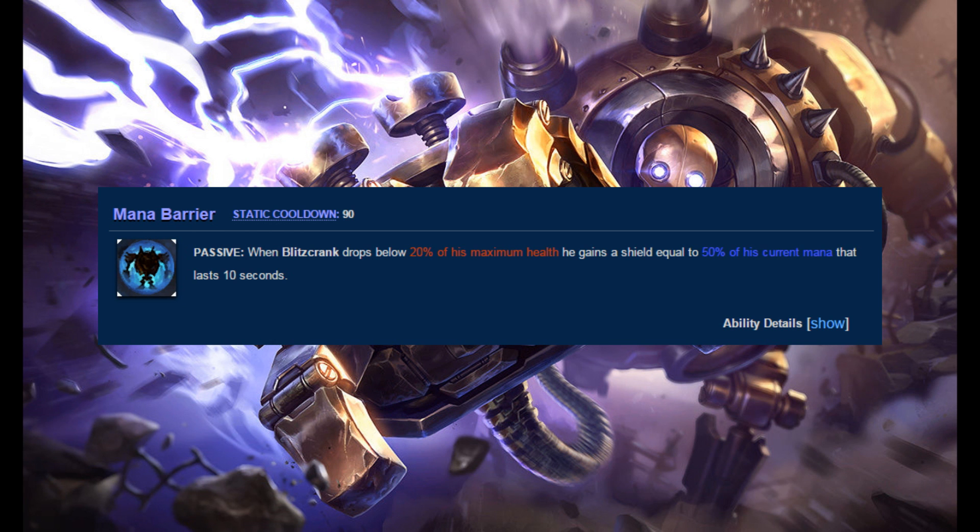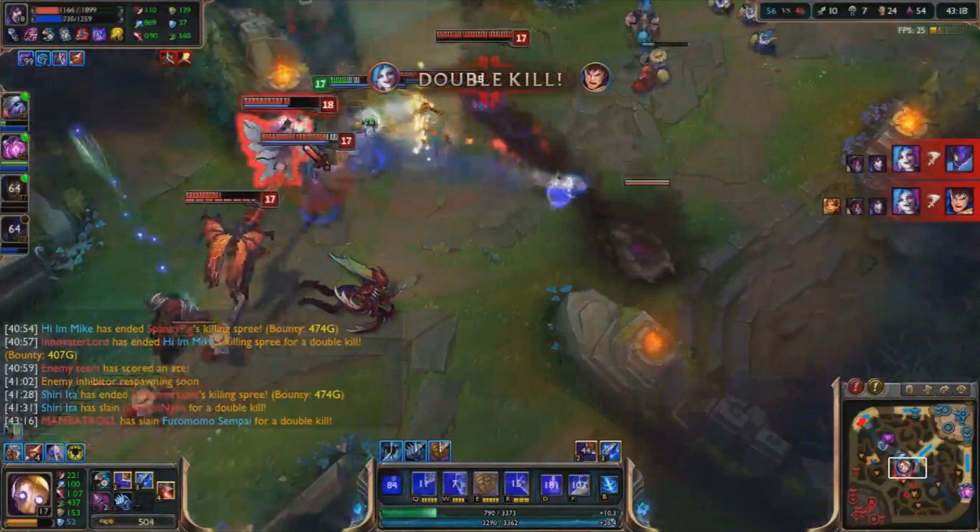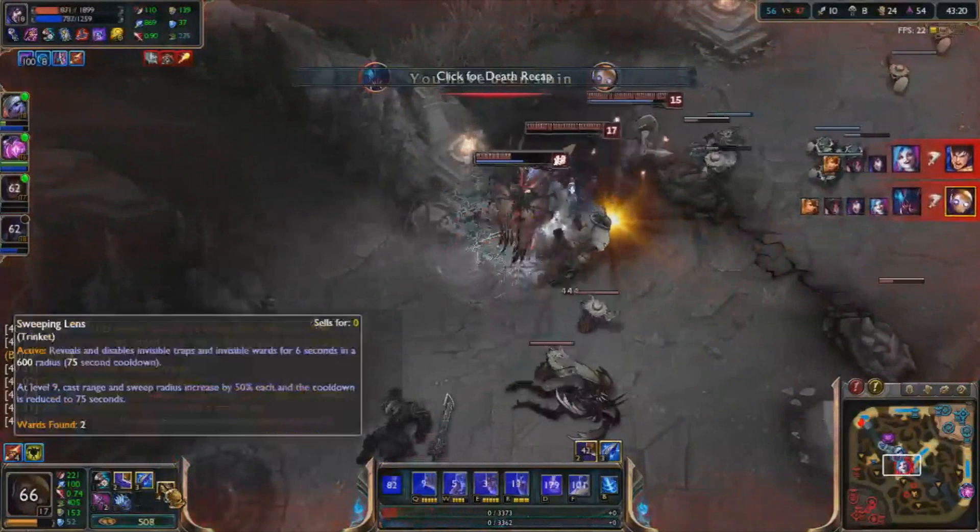Blitzcrank's passive is Mana Barrier. It gives him a shield equal to half his current mana. Contrary to popular belief, building only mana items isn't as good as you think. I'm looking at you! You're not Ryze!